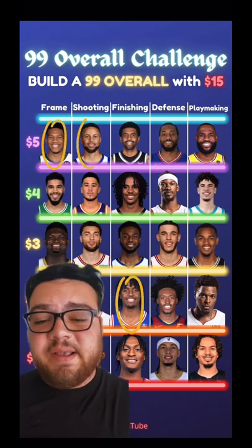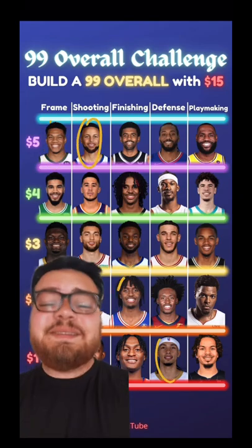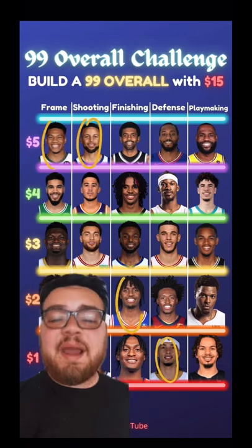Now we're left with just defense and playmaking. Starting off with defense, I'm gonna go for a one dollar bargain and get Jose Alvarado — his nickname ain't Grand Theft Alvarado for nothing. I'm gonna go with the steals master.